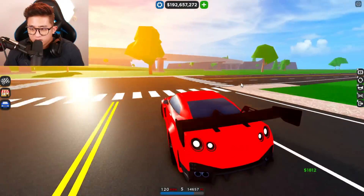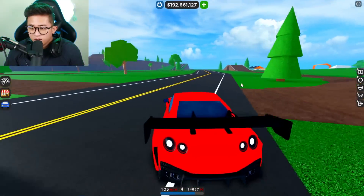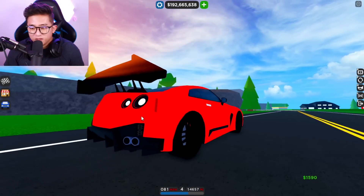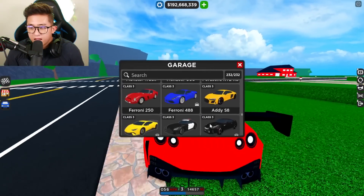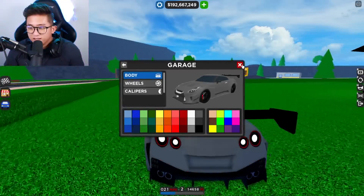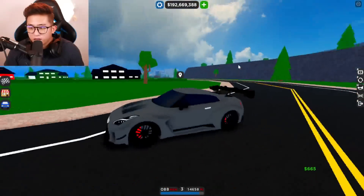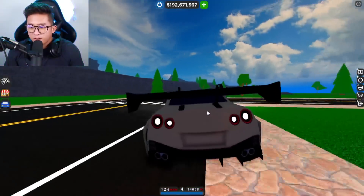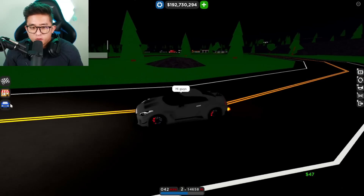We gotta do a body kit race or something because this is so cool! Look at this rear diffuser — absolutely aggressive. I like the gray color they added. Let me change it to that gray — look at this! I feel like I'm driving the Batmobile. This is hands-down one of the coolest cars in the game right now.